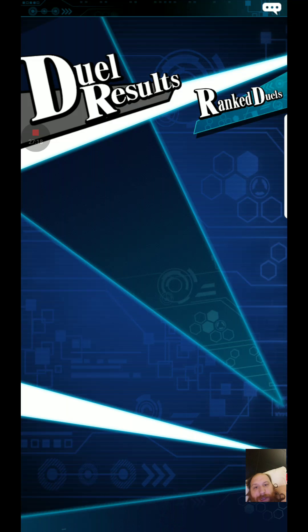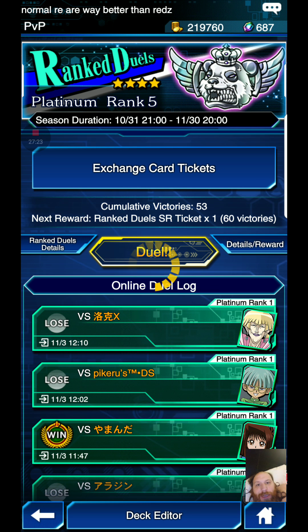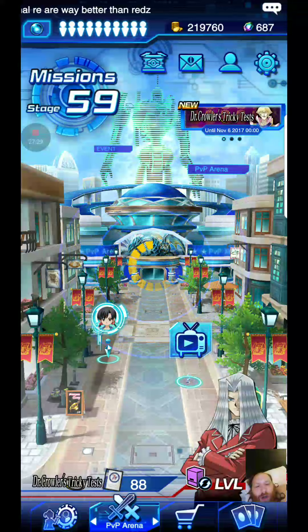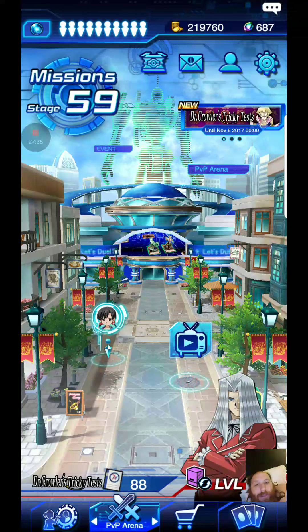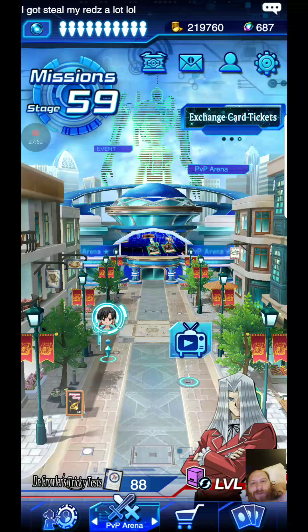Boom — alright, we managed to survive the rank down, we get to stay in plat 5. A little gameplay of how I'm playing this deck. Two people in the Jurassic Impact Discord have reached King of Games already — one was a Red Eyes deck, the other was a Cyber Angel deck. I'm surprised the Red Eyes Zombies did so well, but it kind of counters Cyber Angels a little bit. Good luck — let me know what you're playing, give me a like, subscribe, and I'll see you guys around.